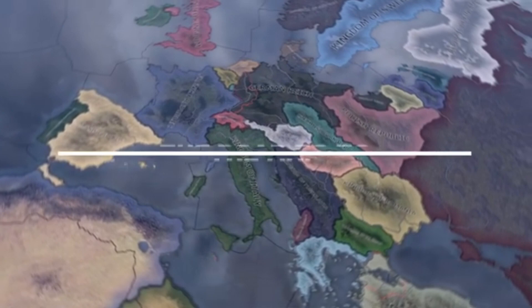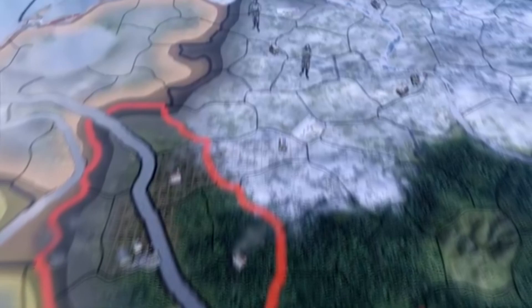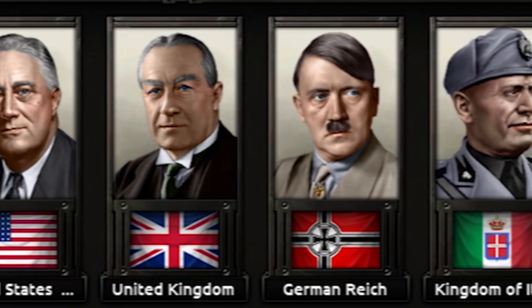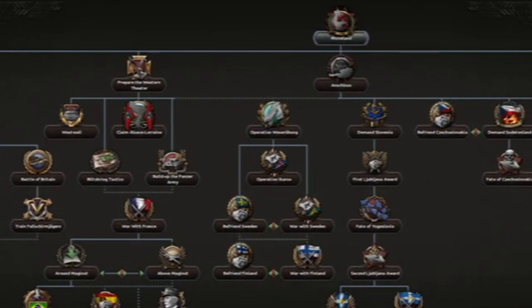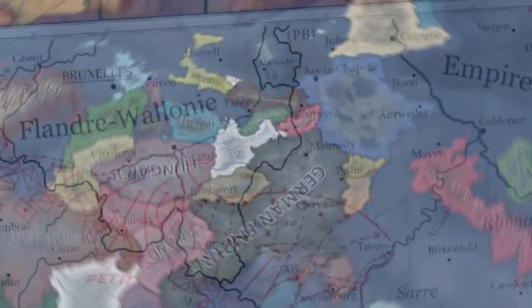It's cool to play as a random country like Guatemala, El Salvador, or even Finland in Europe — Finland has a huge focus tree. Doing stuff as these smaller nations is way more interesting than the base game because in the base game you don't have many options as a small nation, but Road to 56 makes those smaller nations actually important. I recommend checking Road to 56 out.